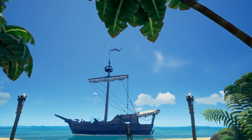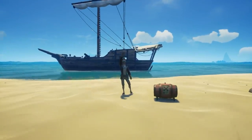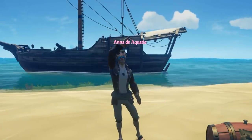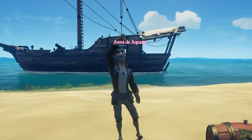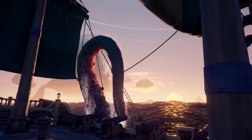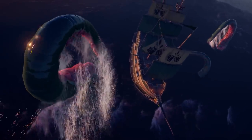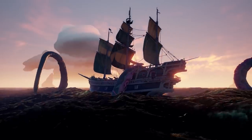We will also see some changes to alliances with new alliance nameplates. When forming an alliance with another crew, the allied crew's name will now become purple to help you identify those in your alliance, making it easier to know who to murder during battle. We also see a rebalance to the Kraken. It is now easier for a sloop to defeat her, which is great news for solo sloopers.